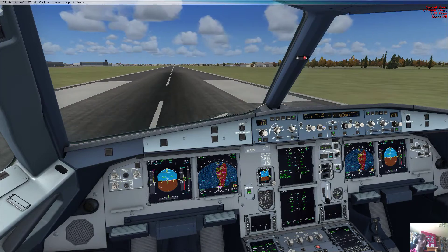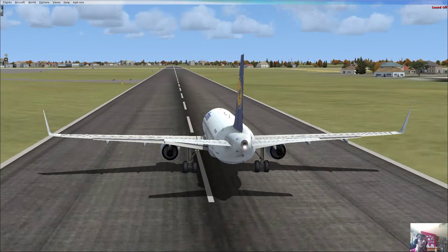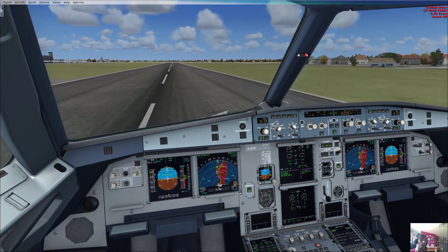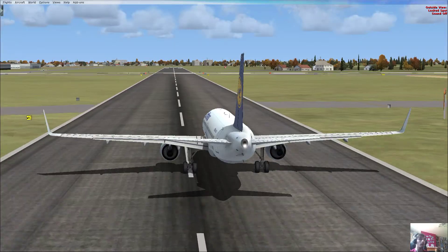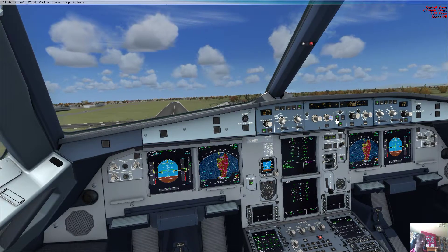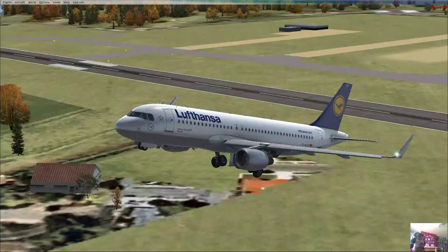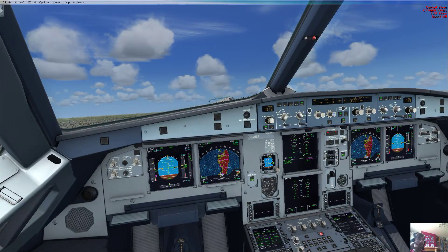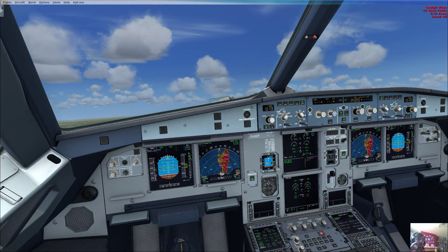Power set. 100 knots checked. V1. Rotate. Positive climb — gear up. Autopilot on. Gear up. Navigation. Gears up, lights off.